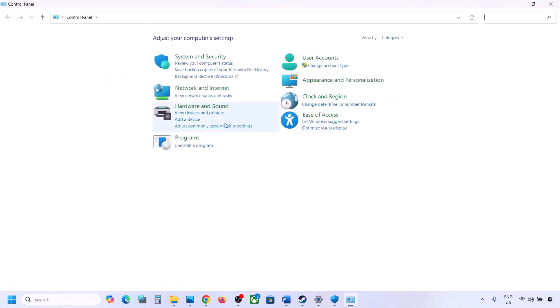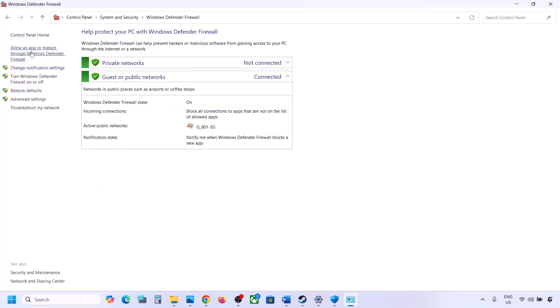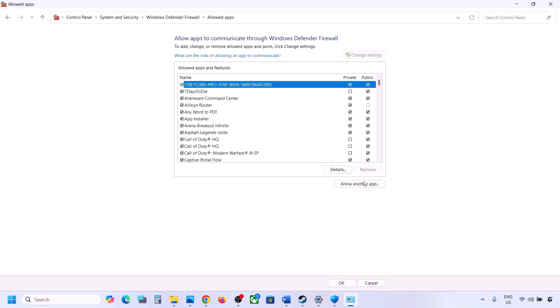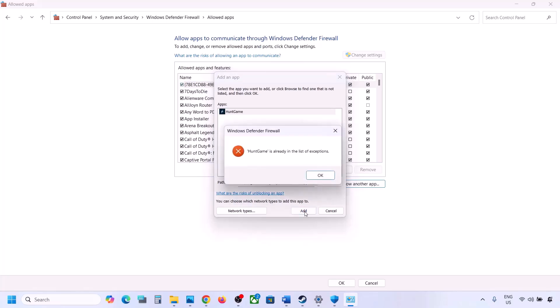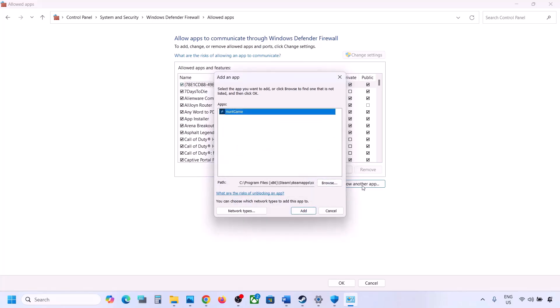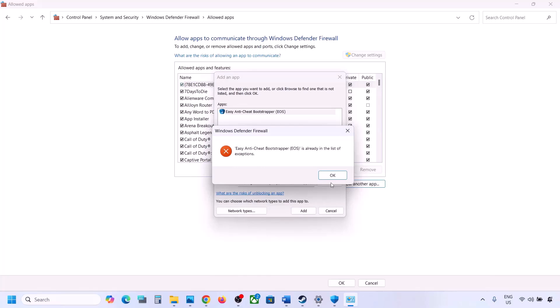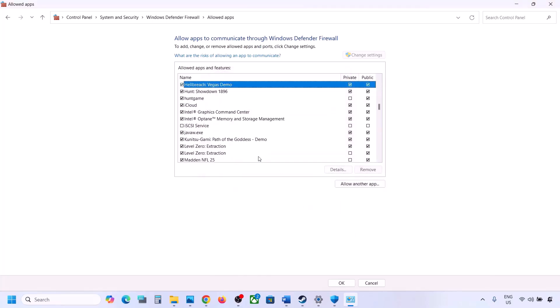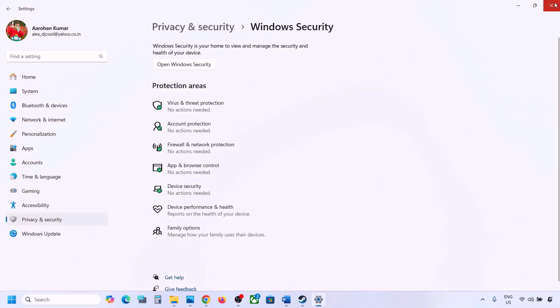Also allow the game through Windows Defender Firewall. Open Control Panel > System and Security > Windows Defender Firewall > Allow an App or Feature Through Windows Defender Firewall. Click Change Settings, then Allow Another App, click Browse, navigate to the game installation folder, open bin64, select HuntGame, and click Open. Add both the HuntGame exe and the main game exe. Once the game entries are added, launch the game and check.